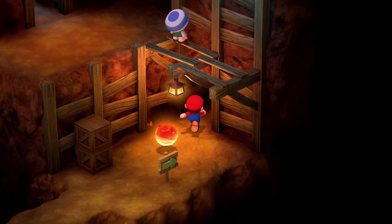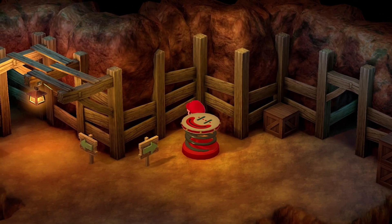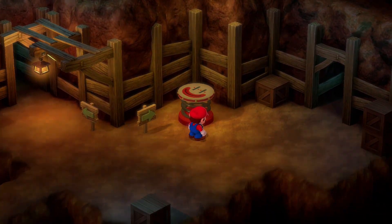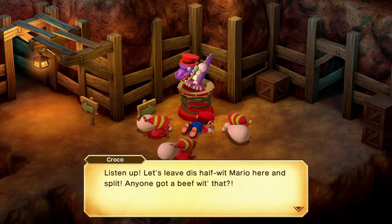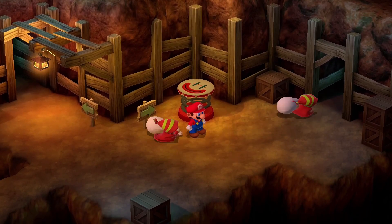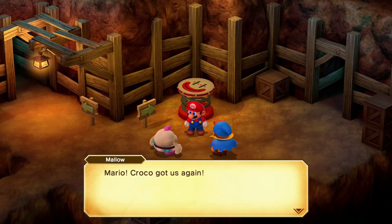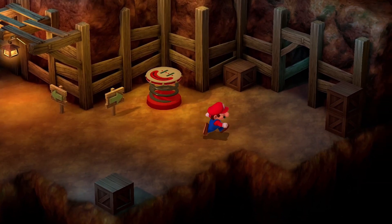That way or this way? We're out? Ouch. You again? Coins! Beautiful coins, grab the coins! You knocked me out and you're robbing me? Crocco! That is low. Listen up - let's leave this half-wit Mario here and split. Anyone got a beef with that? Mario, Crocco got us again. He took our coins too. Let's chase him down and get them back. Oh no, he did take the coins. Oh, Crocco.